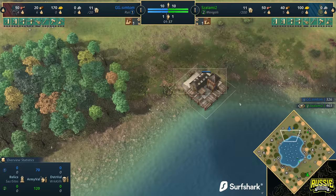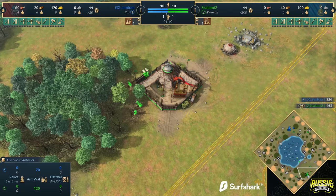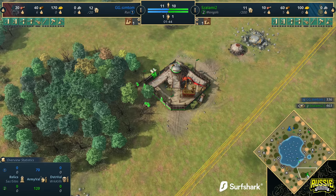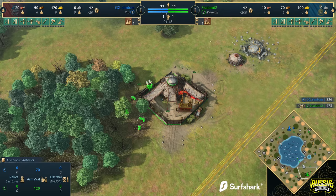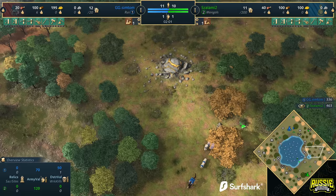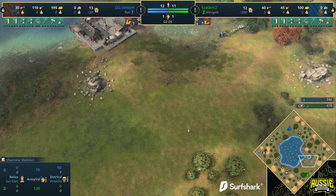Interesting to note that the dock on the minimap doesn't have an outline — I don't know if there are any devs watching, but just log a new bug report. For whatever reason the dock doesn't have an outline like everything else does; it's so hard to see. And we've got trouble in paradise right here as Simtom has actually found a villager from Salami's boar getting pulled, as well as that wolf. So it's going to be minus one villager here for Salami on the Mongols.